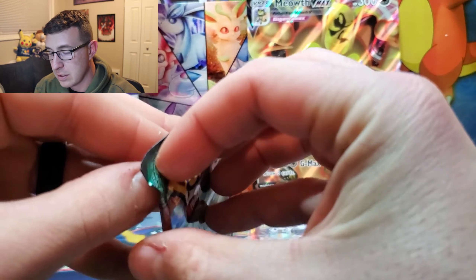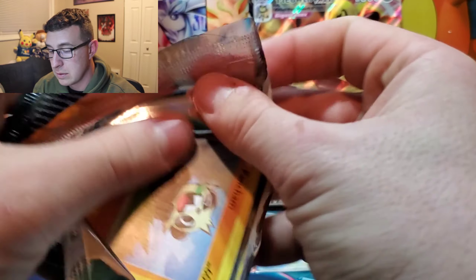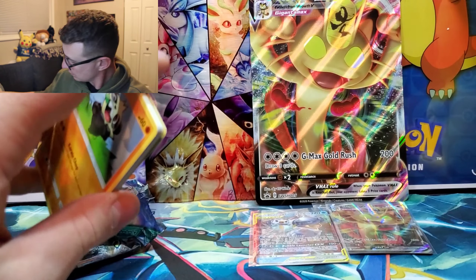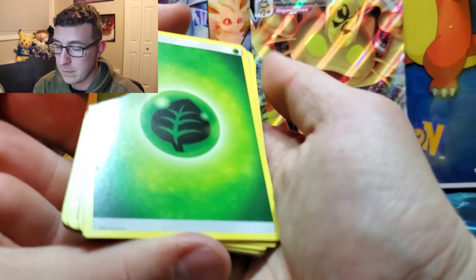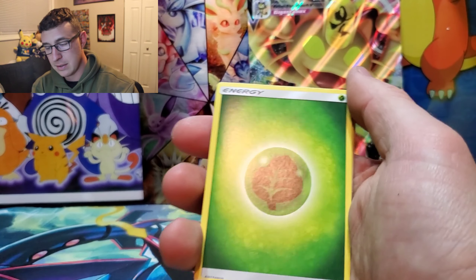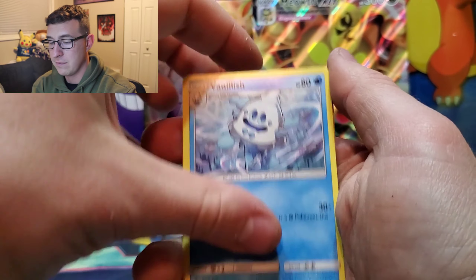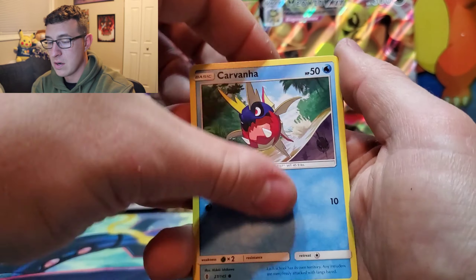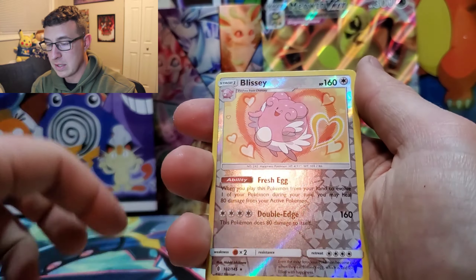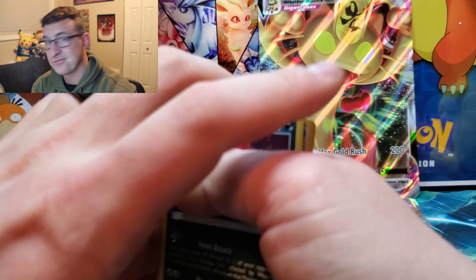Last pack is Guardians Rising — looking for that Tapu Lele. Code card for you guys. We have energy — get out of here — Aqua Patch, Vanillish, Vanillish, Pancham, Bellsprout, Cottonee, Hawlucha, Patrat, a Blissey reverse rare, and a Honchkrow.